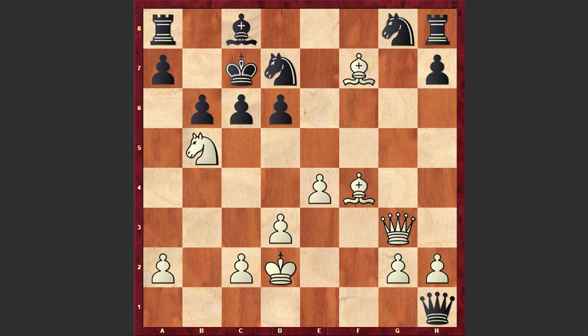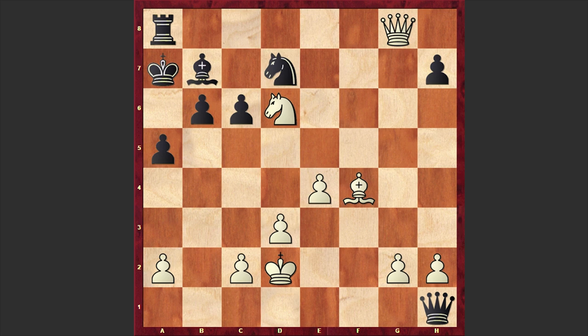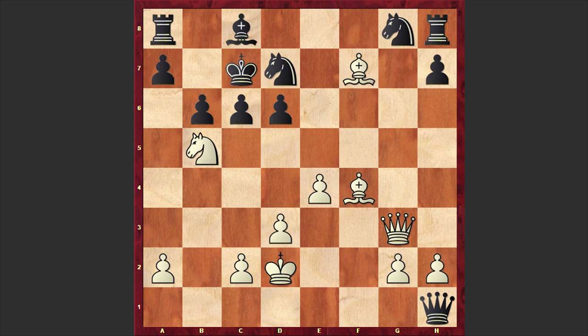And another staggering sacrifice: Nb5 check. This is a critical moment where Henry Seymour Conway made a mistake and accepted the piece sacrifice. It turns out that cxb5 is losing. The only line which allows black to maintain advantage starts with Kb8. If Nd6 then a5, freeing the a7 square for his king. If Bxg8 then Kxg7, if Qg7 then Rxg8 and Bb7 — black is simply a rook up and has a winning position. But in our game, General Conway made a mistake and took the knight on b5.